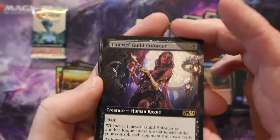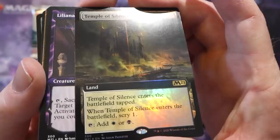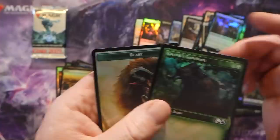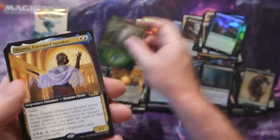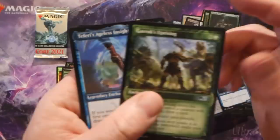Thieves' Guild Enforcer borderless - nice. Temple of Silence foil borderless. Liliana's Steward, another Containment Priest - there are going to be millions of these altered borderless guys out there. A few more tokens. Two more packs - really super impressed with this box. That very first pack sealed the deal for me, that Grim Tutor was amazing. A Niambi, Esteemed Speaker borderless, another Garruk, and Chandra's Incinerator.